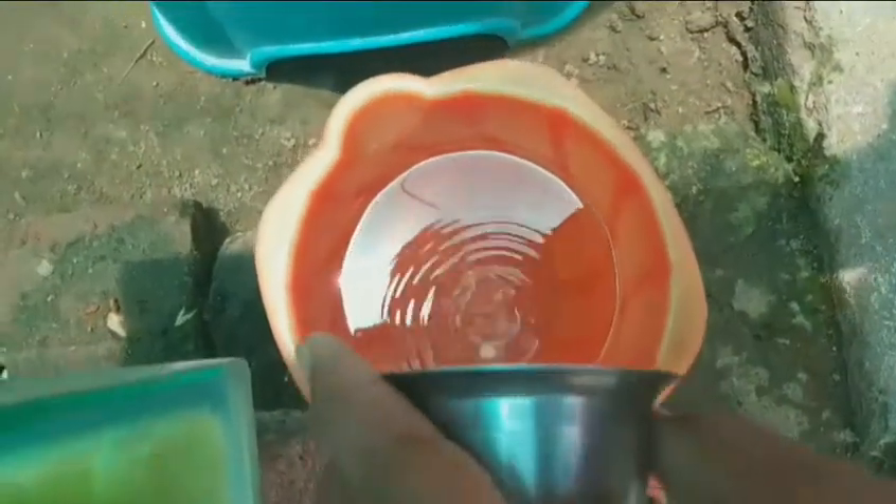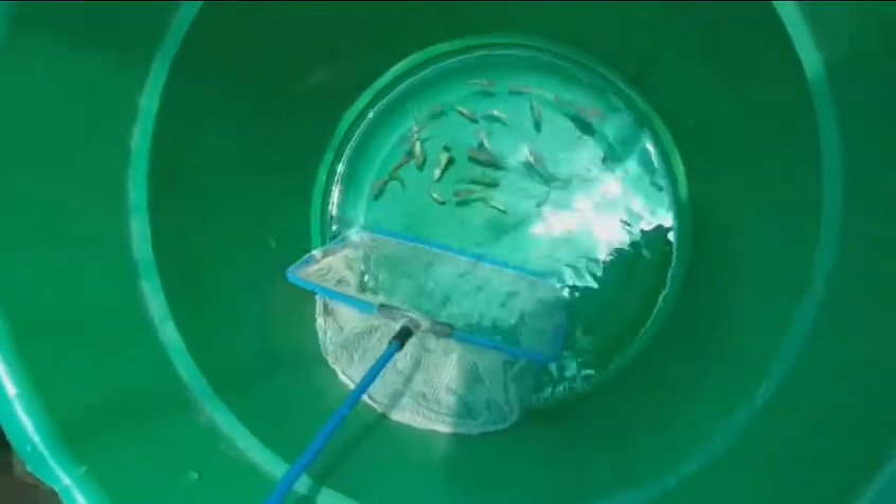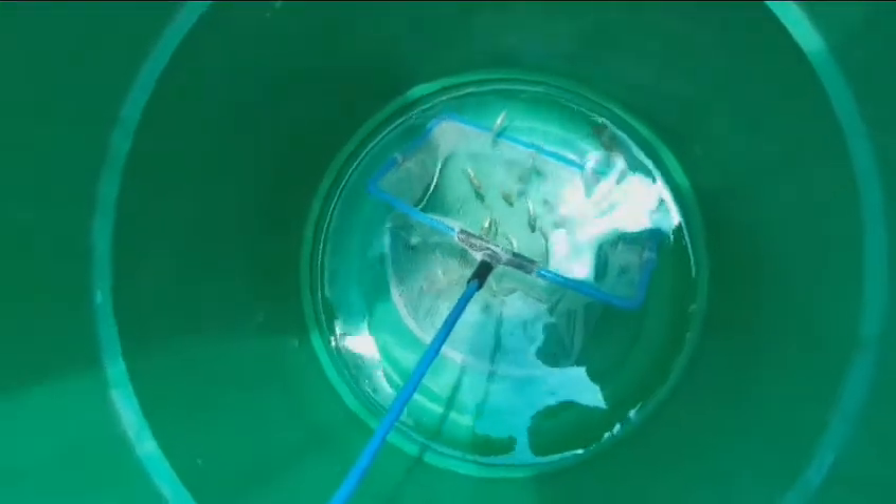If your fish is affected by anchor worm, you can separate them into partitions. This is a foxtail plant, which helps with anchor worms. I am using salt - you can add salt in 1 liter of water and mix it all.